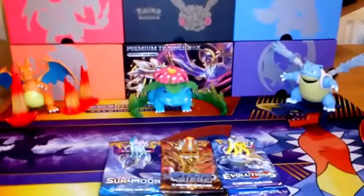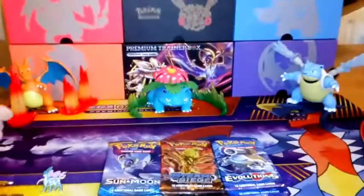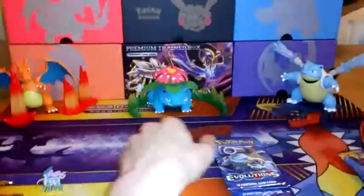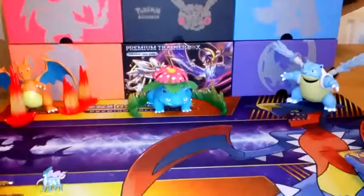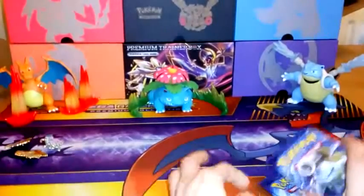Right guys, so I'm back and we've unboxed them, but let me show you these really cool looking pins. So this is the Suicune pin, very cool. This is the Entei pin, and this is the Raikou pin. Then we got three packs of Sun and Moon, three Steam Siege, and then we have Evolutions - so Mega Blastoise EX is the holo hunt. Let's crack straight into this, put the pins over there, and let's start off with Evolutions.